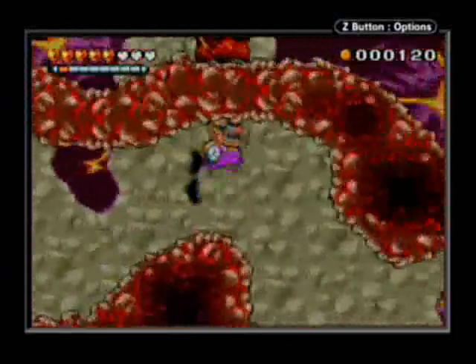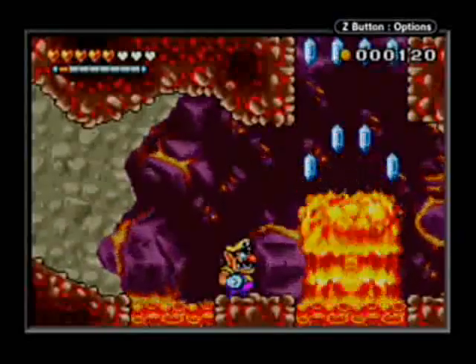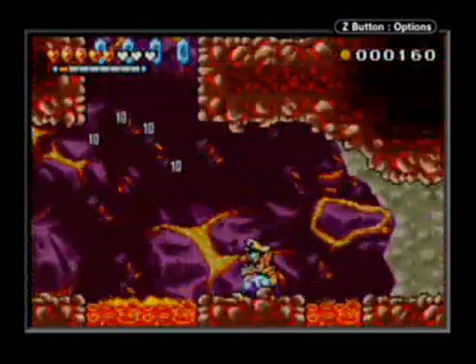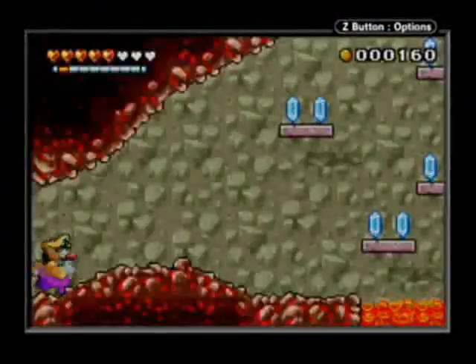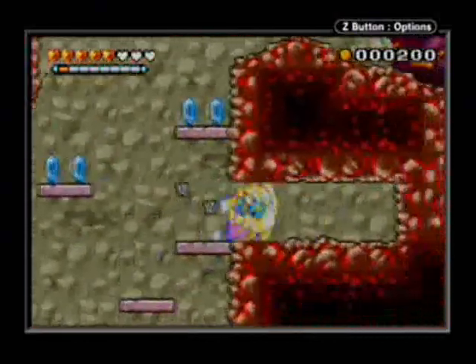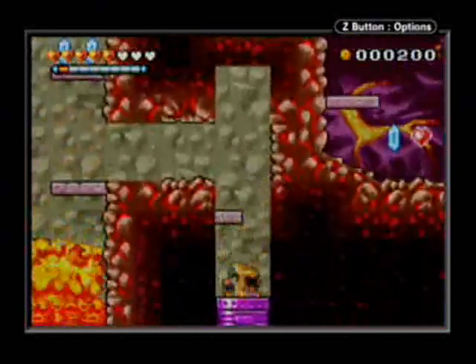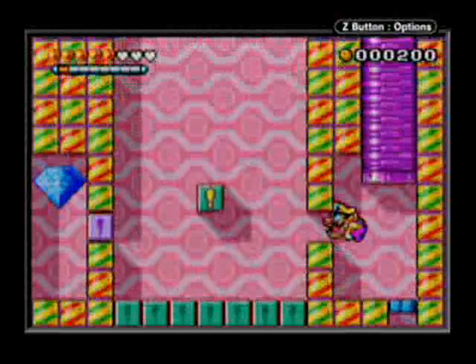Just like with every stage on hard, a lot more enemies get added, and I believe there are a lot more geysers than there used to be as well. One thing that makes this stage very irritating is if you get hit by a geyser or fall in lava, the coins that you lose you can pretty much kiss them goodbye. There's just no way to recover them.